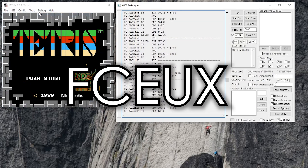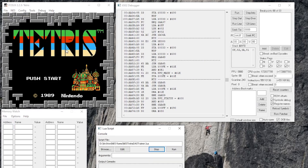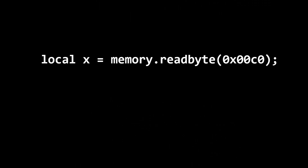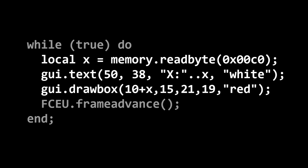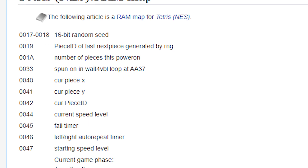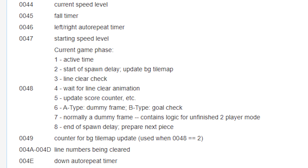FCEUX is an NES emulator that has features like a debugger, a memory watcher, and the ability to load LUA scripts as plugins that run in the background. These plugins can read data from the emulator's memory, overlay text and other graphics on top of the screen, and do all this within the emulator's event loop. People on the internet have figured out at least some of the memory structure of NES Tetris, which gives us leads for what memory addresses to watch to understand how DAS works.